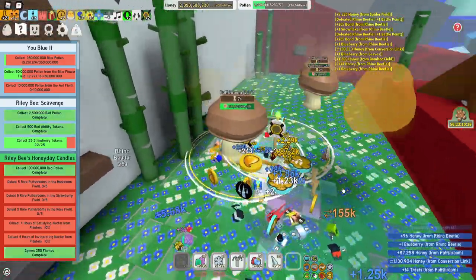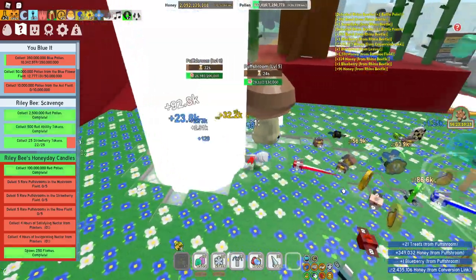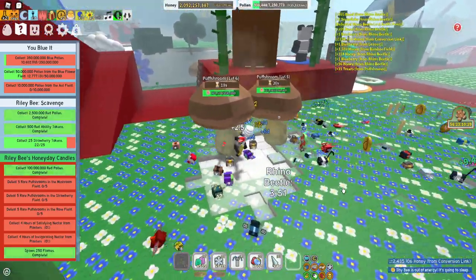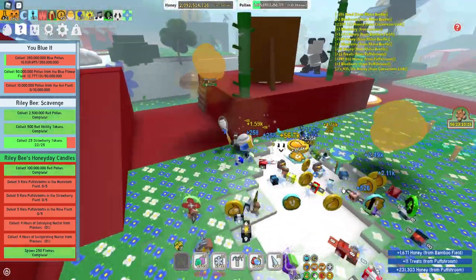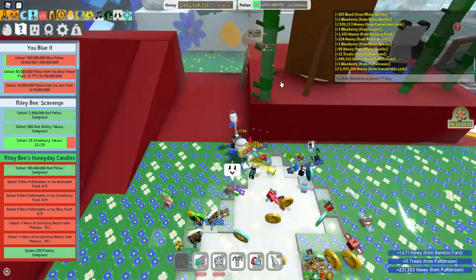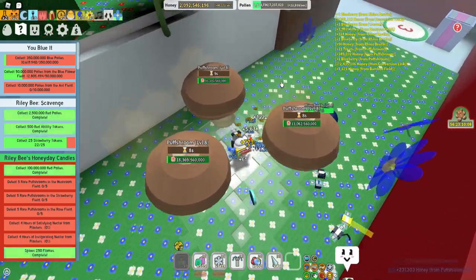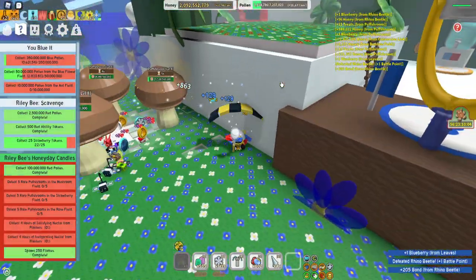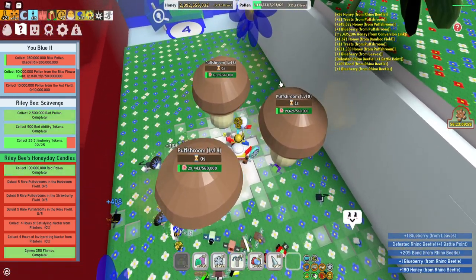If you need to get puffsrooms for a specific field — for example, if you need something in the blue field or in the clover field — I wouldn't continue working on another puffsroom. Move over and work on the puffsrooms in the field you need. I don't have much time left, but just always try to move towards the field where you actually need the puffsroom.